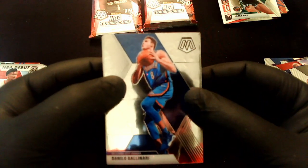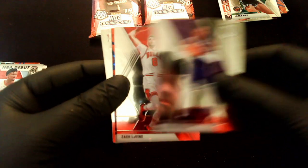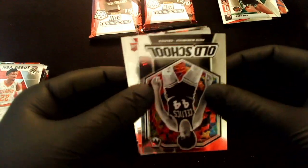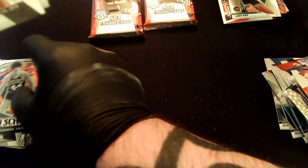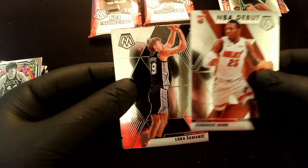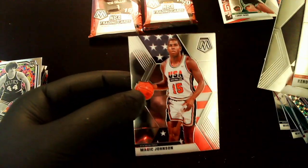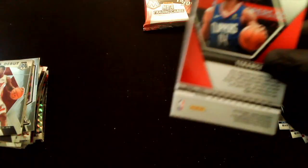Down to the last few packs. Pack 8: Danilo, Rashan Holmes, Zach LaVine — that's a good card — Harrison Barnes on the reactive blue. Old school Pete Maravich again — pulled that guy twice. A nice Kendrick Nunn NBA Debut, Bol Bol NBA Debut, a rookie card, and Magic Johnson on USA Basketball. Down to the last two packs — haven't hit anything really major, which is unfortunate.